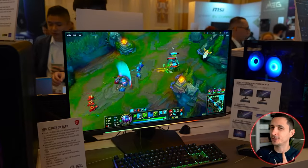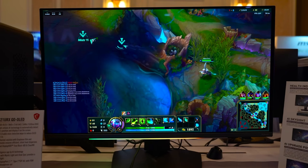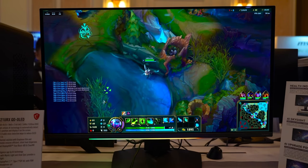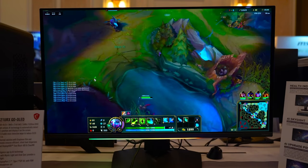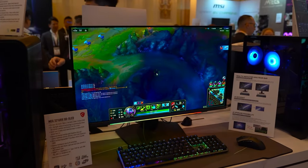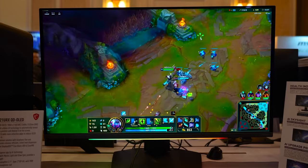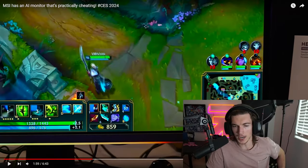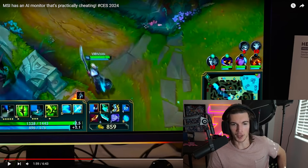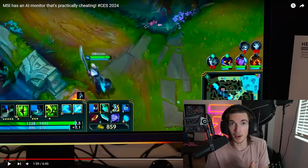AI Skylight will detect an enemy's position in the game and mark it right on the screen, making it very easy to spot. I know what you're thinking — this is basically wall hacks. But not quite. In order for the AI to mark the enemy's location on the screen, it first has to detect it on the mini-map. So technically, it's not cheating — but technically, it's also an AI doing it.